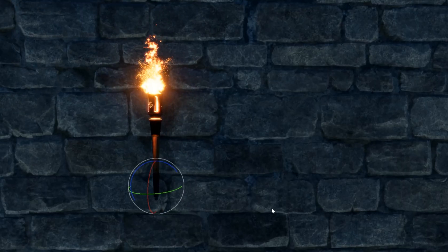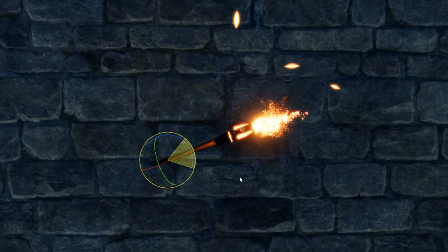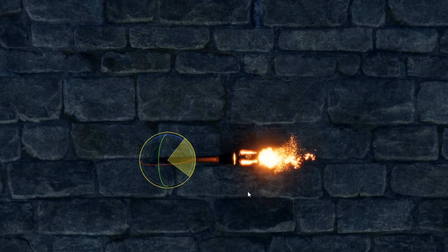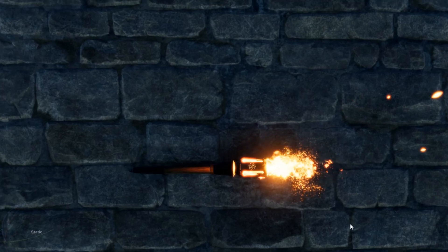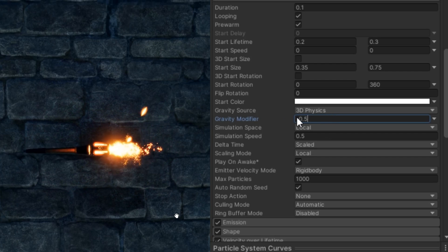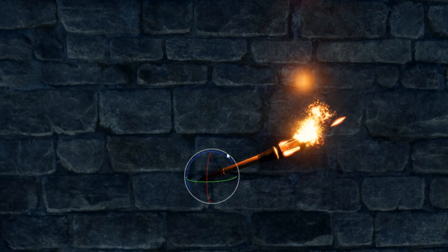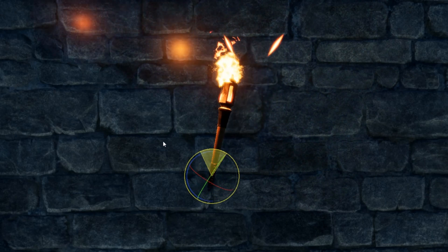Alright. Now we have an issue. As you can see, if the torch is tilted sideways, the fire will stay sideways as well, which is not how fire is supposed to behave. So to fix this, we just need to modify the gravity of the particle and have the particles get affected by gravity. We need to assign a negative value to it to have the particles go up instead of falling to the ground.